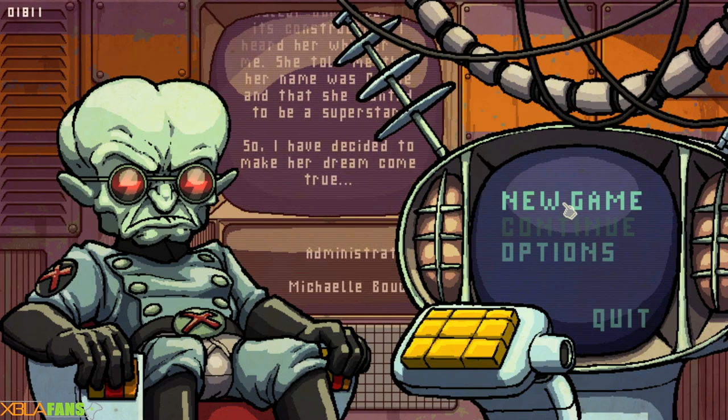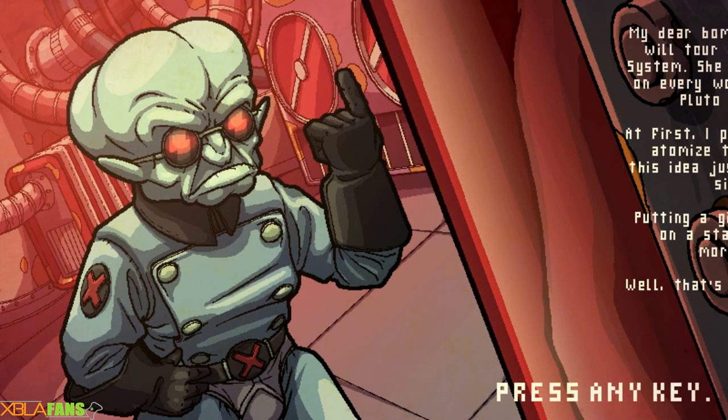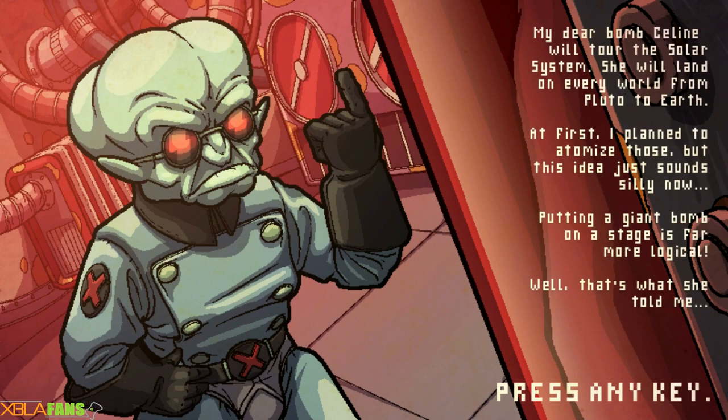You're essentially piloting a ship with a bomb that's dressed up as a woman named Selene to carry out this crazy dude's will. He was going to blow up these planets, but instead he puts a bomb on a giant stage. He literally sends out a message saying you need to build a stage for this bomb so she can perform. It's kind of weird.